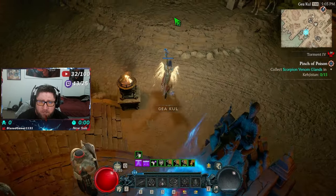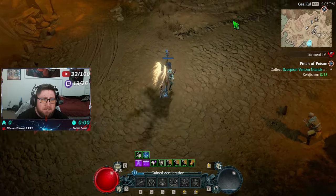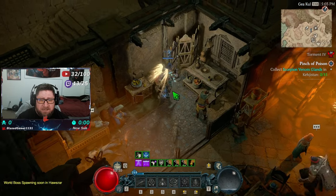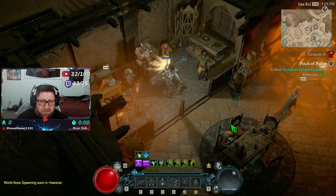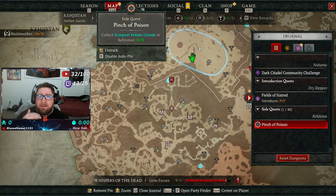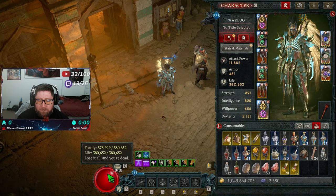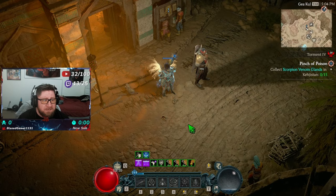I'll show you exactly where the NPC is — he's going to be over to the right, inside this little tavern next to the horse guy. He's sitting right here — it's this monk. Go ahead and talk to him and you get the 'Pinch of Poison' quest started. Just complete this questline, get it done, and then you can buy endless amounts of Anti-Venom potions and take advantage of this bug.